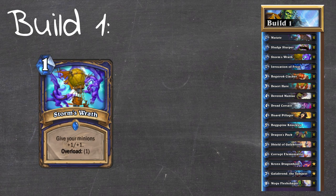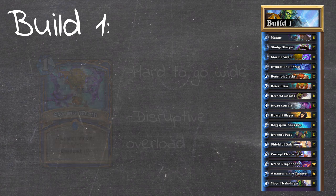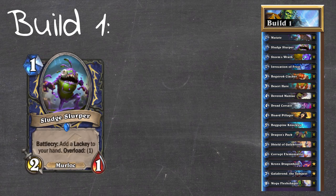As for Storm's Wrath, the card itself benefits from having a wide board, but it was quite hard to achieve this as Shaman. Using it to just buff any sort of board which is later going to get evolved by our evolve effects was a waste of a card. As for Sludge Slurper, it's just a decent one drop which stays in the deck for a long time - but spoiler alert, it doesn't stay in there forever, and I'll get onto that in the future.